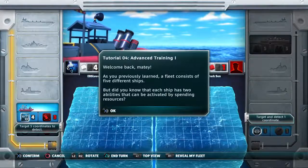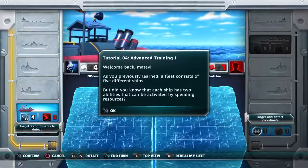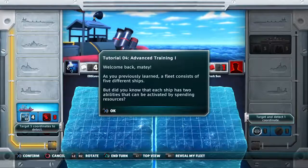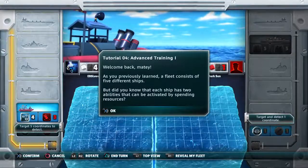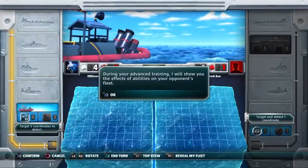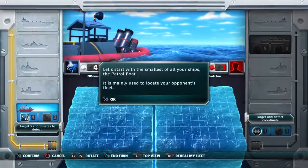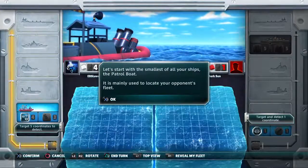Welcome back, matey. As you previously learned, a fleet consists of the five different ships. But did you know that each ship has two abilities that can be activated by spending resources? During your advanced training, I will show you the effects of abilities on your opponent's fleet. Let's start with the smallest of all your ships, the patrol boat.